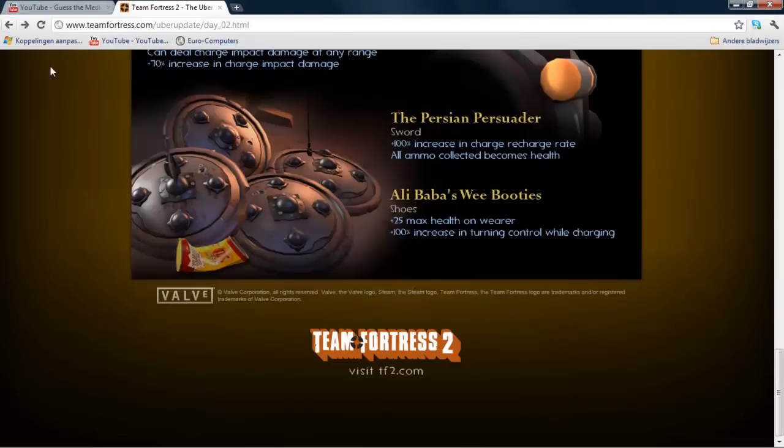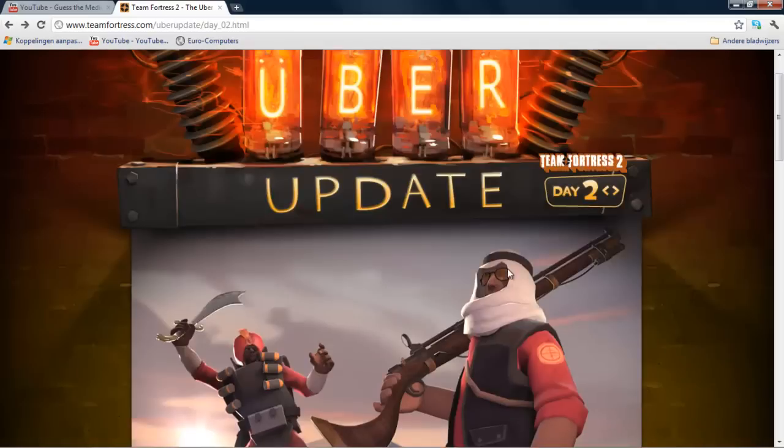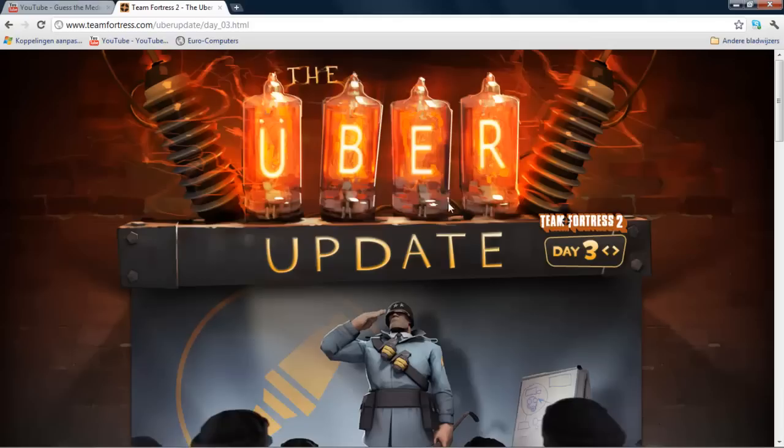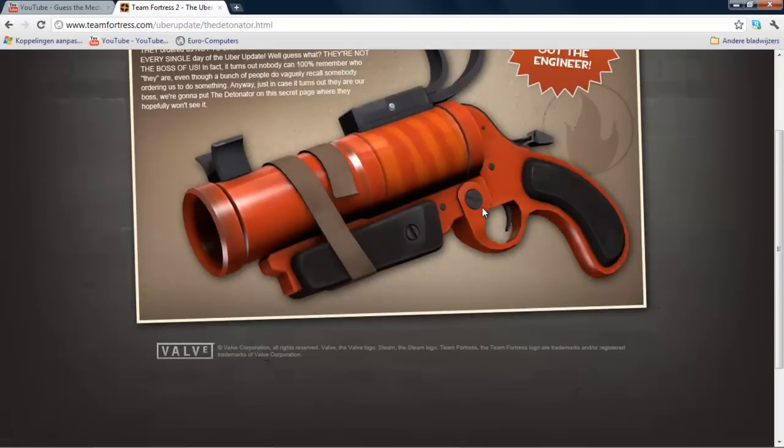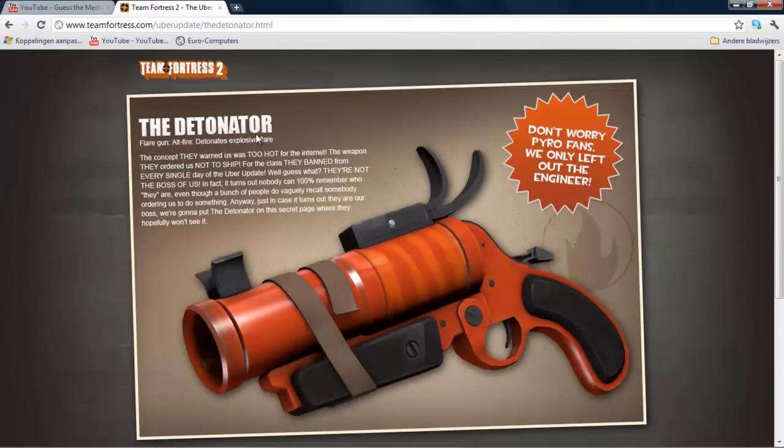If we go back to the site and go to Day 3 and click on this little secret hidden item, the Pyro class will get the Detonator. This is what I think is the hint to the Pyro update. The Detonator is basically a normal flare gun but it also has an alternative fire to shoot explosive flares.